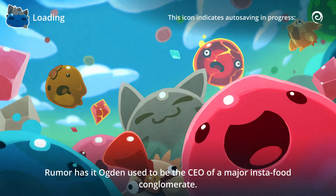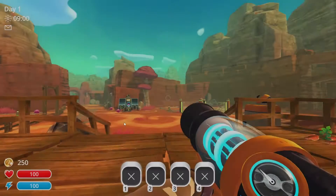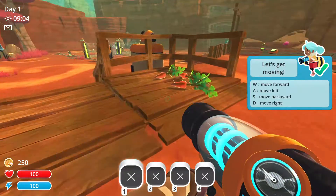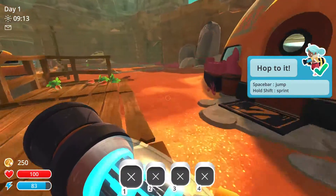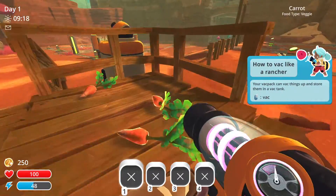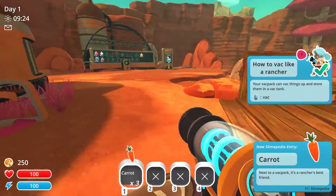Like I said, I've never played this game and it is a little older. 'A thousand years away from Earth, on a planet known as the Far Far Range, Beatrix LeBier' — I don't know how to pronounce that — 'because it's her first day as a Slime Rancher.' See some carrots. Can I pick these up? Pull, jump, and sprint. It's a vac — it's a vacuum cannon! Alright, I got some carrots.